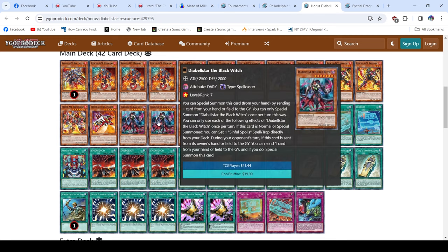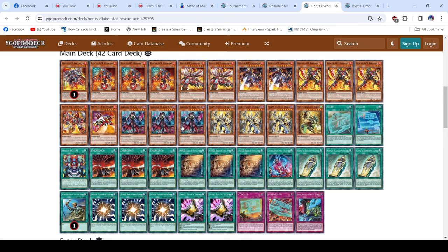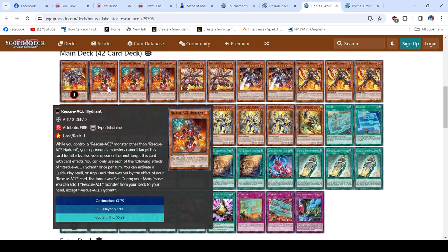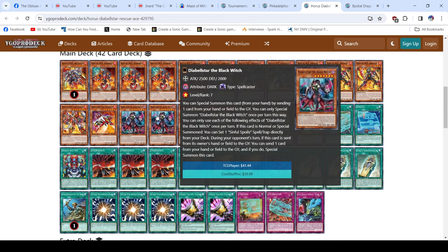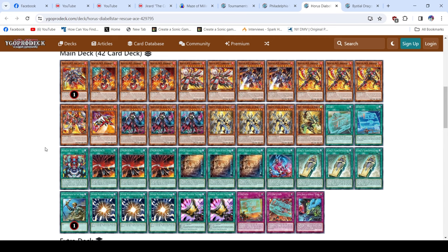Since he's on the Horus package, he could send King Sarcophagus to revive Diabelstar, which gives really strong follow-up. I've considered playing three Diabelstar but figured that opening multiples doesn't really do much — unless I open it with the trap. That said, I can understand why you'd want triple, especially now that Hydrant's limited. The deck is way more vulnerable to hand traps and you need that extra push to always access Emergency, Turbulence, and your grind game with HQ.